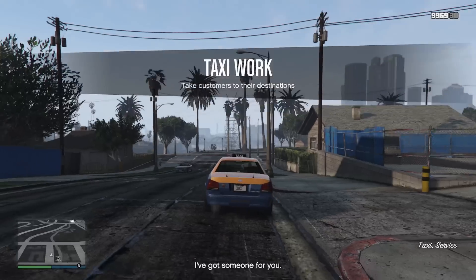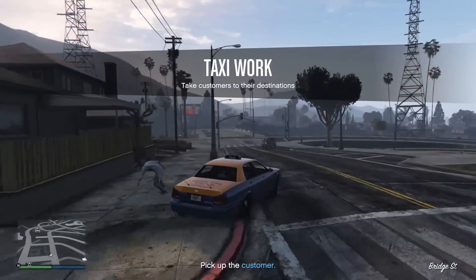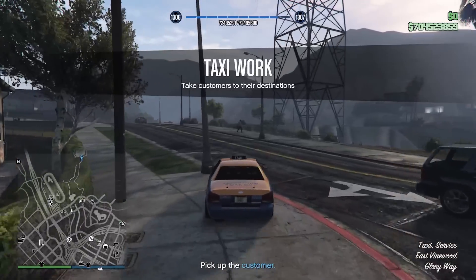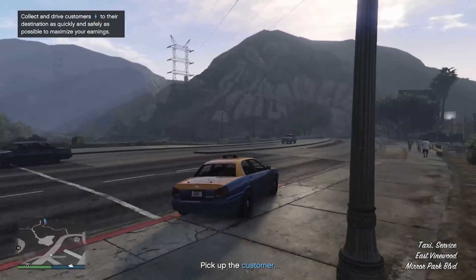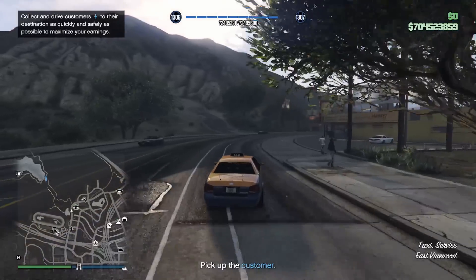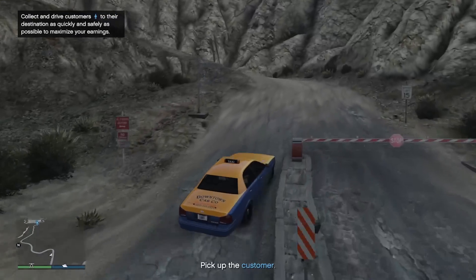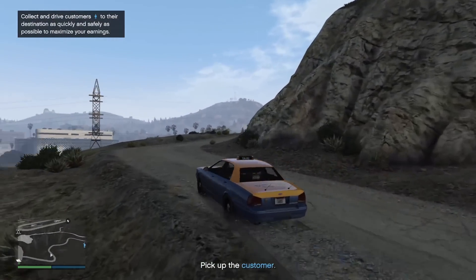I'll make a more in-depth video about this in the coming days, but for now that's how you can start it. Alternatively, you can buy the taxi as a Pegasus vehicle to start it directly from your own taxi with the click of the right stick, which is $650,000 before the trade price. I don't recommend this, especially since you can't upgrade the taxi you buy — the only difference would be spawning it closer to you, which isn't worth $650,000.